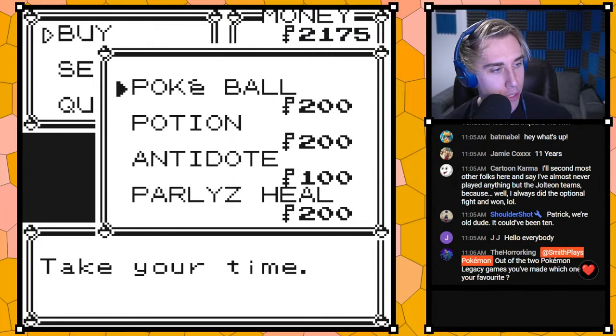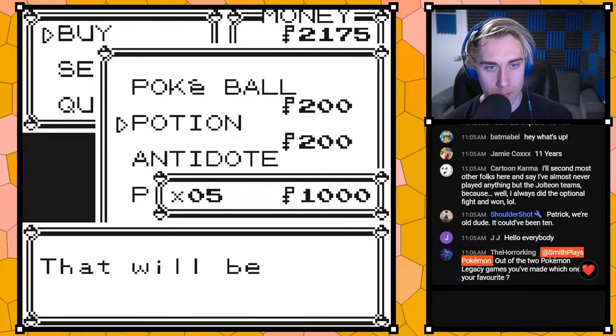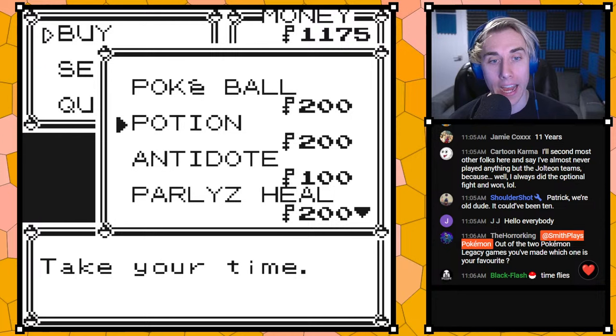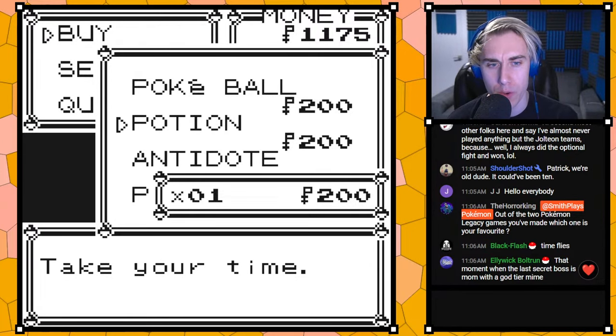There was a glitch with Cinnabar Gym — that's been fixed. There was a glitch with the Super Rod — that's been fixed. Items are slightly cheaper: Potions were 300 and now they're 200, so both Pokeballs and Potions are 200.